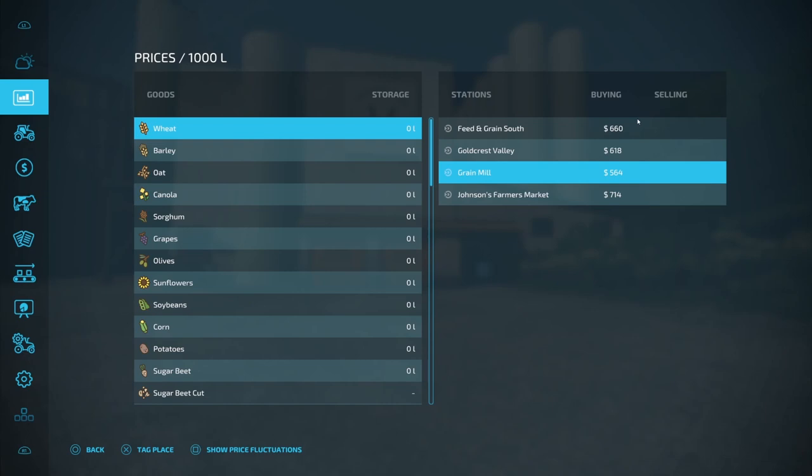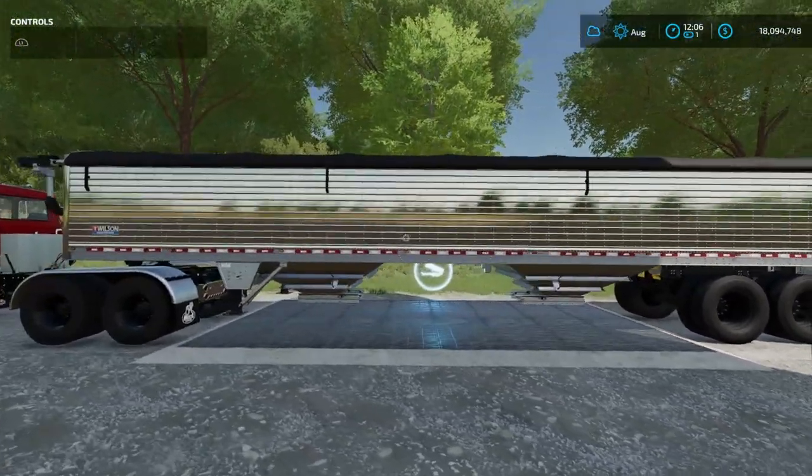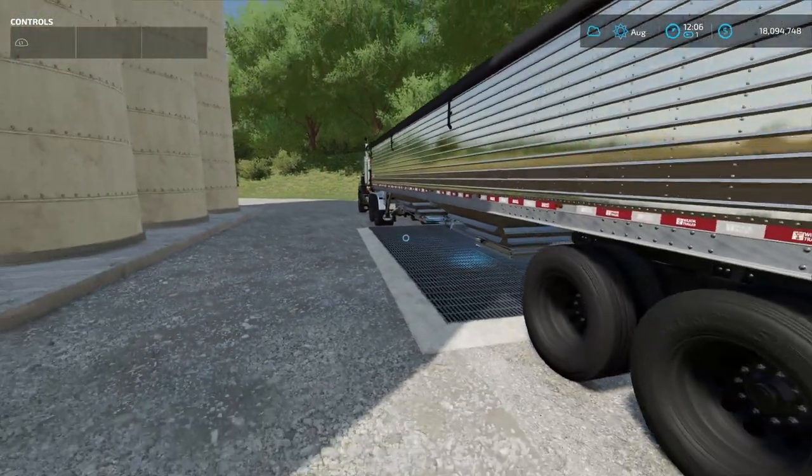As you can see right here, we have our truck and trailer loaded up with a bunch of grain. What we're going to do is head over and drop it off — we're going to sell to this point right now.